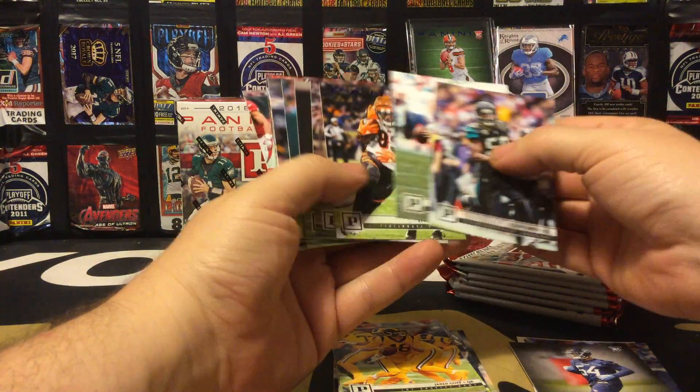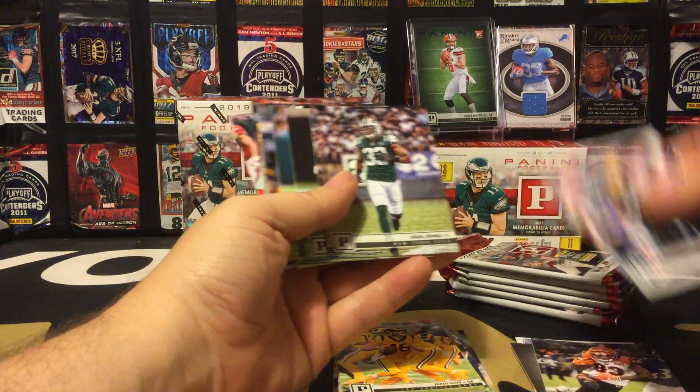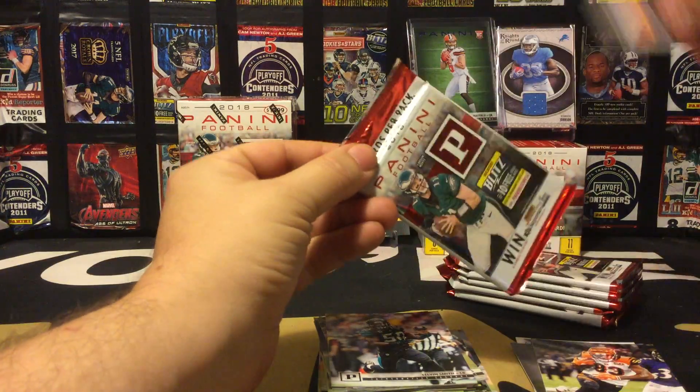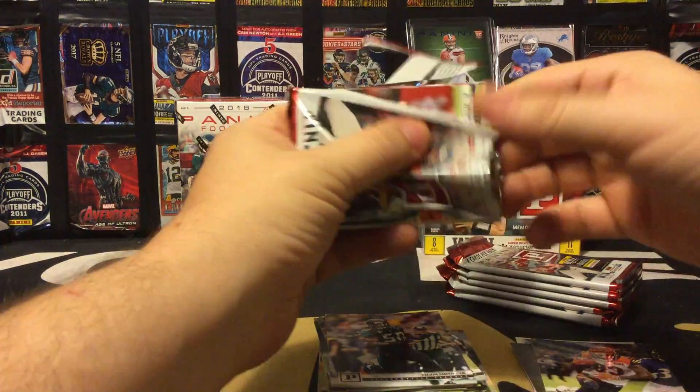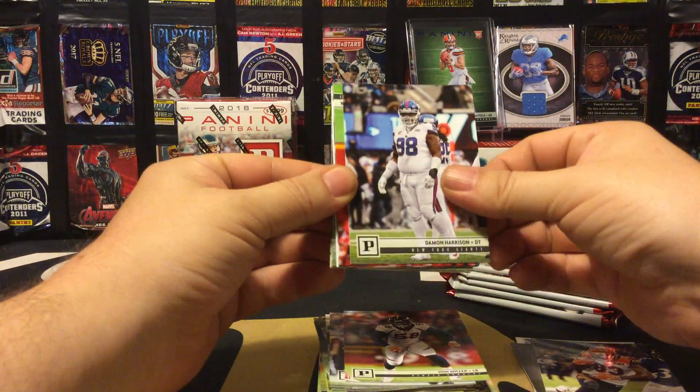Yep, sure did — the Tyler Boyd is a blue Knight parallel. Next pack here: Von Miller, Damon Harrison, Sammy Watkins, Josh Doxon — we have a light speed parallel.